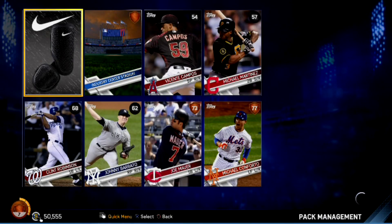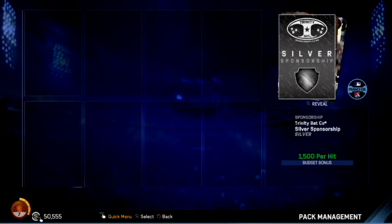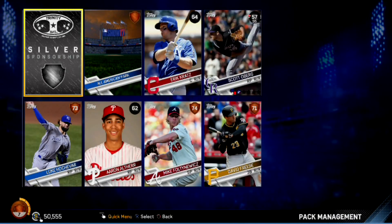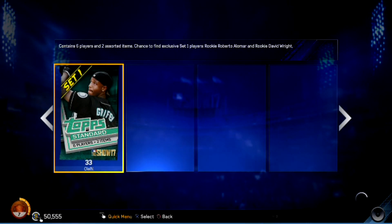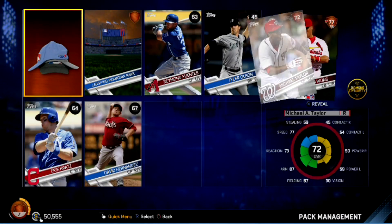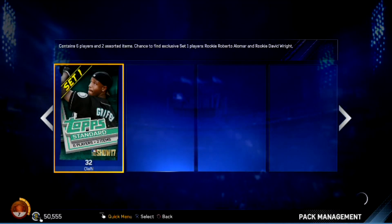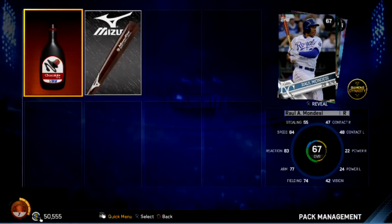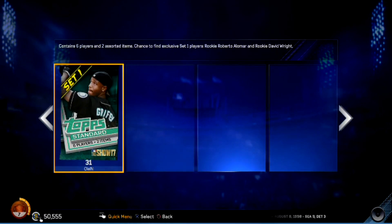Anything? Nope — bronze and commons, we did get another silver sponsorship. Moving on. Now we're getting bronze rituals — common bronze. They don't want us to be happy, we're not allowed to have nice things. Maybe anything? Nope. Chase Utley again — there was a time where he'd be really, really good. This isn't that time.